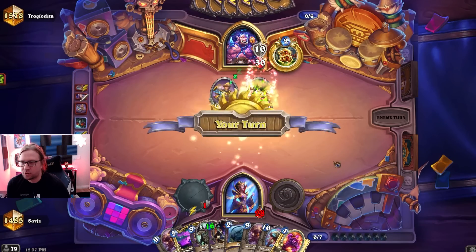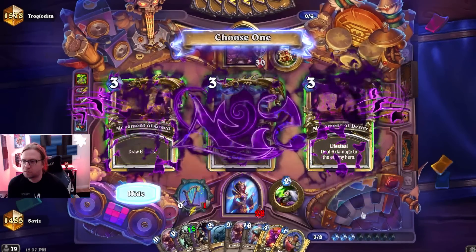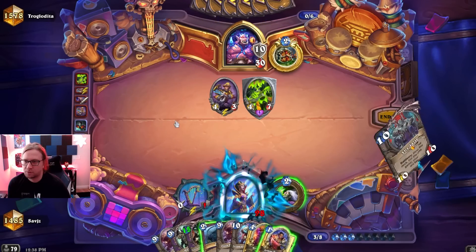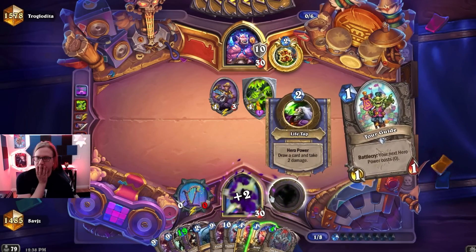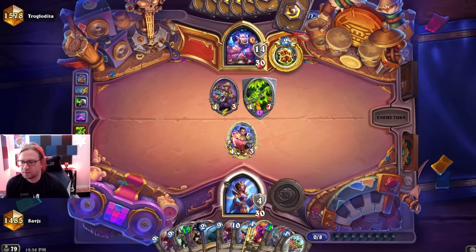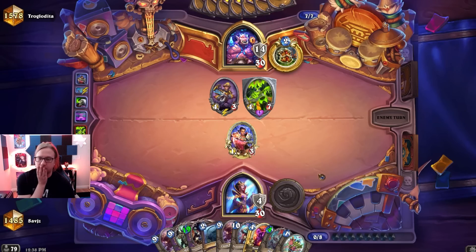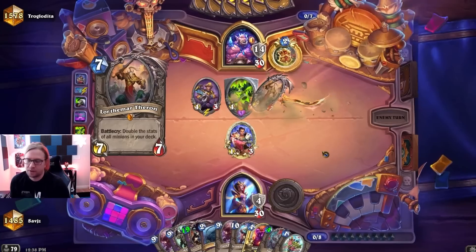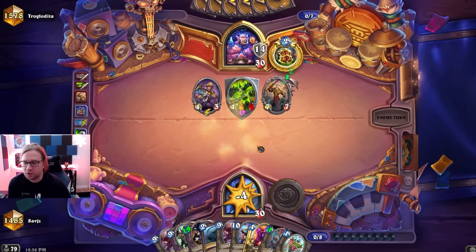Warrior might have Brawl so it's not as reliable. Oh my god — this is a Jailer, isn't it? Four minutes to Jailer. Chat, what if he doesn't play Brawl? We just win, right? Or we can bait out the Brawl — go Jailer and Fanottem first, then go Mal'ganis after he Brawls. We're doing it live on Twitch TV!